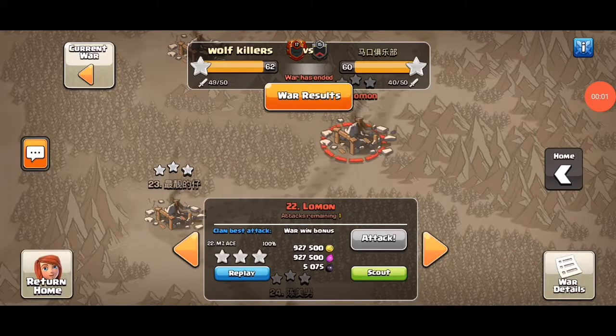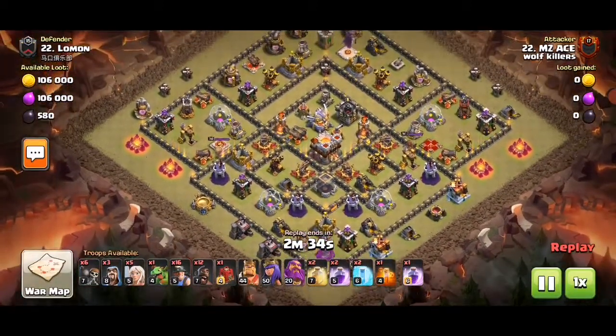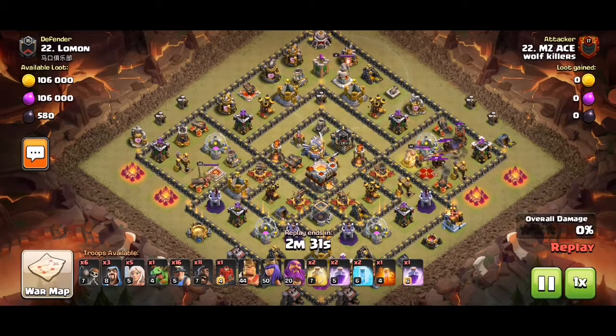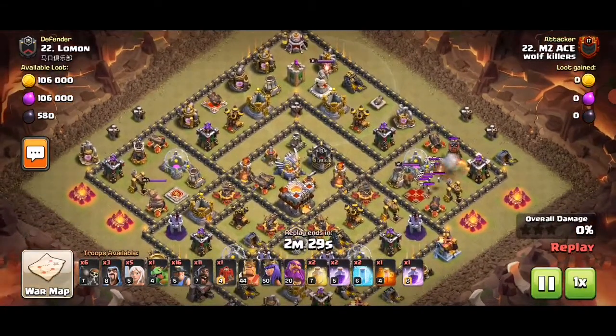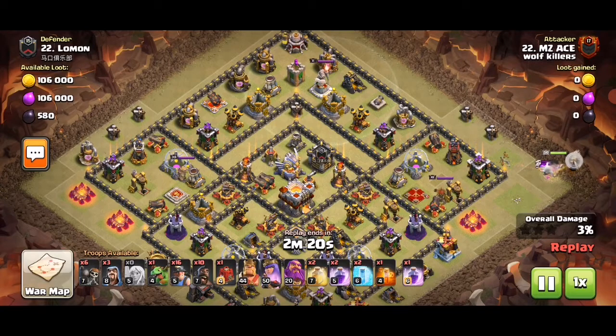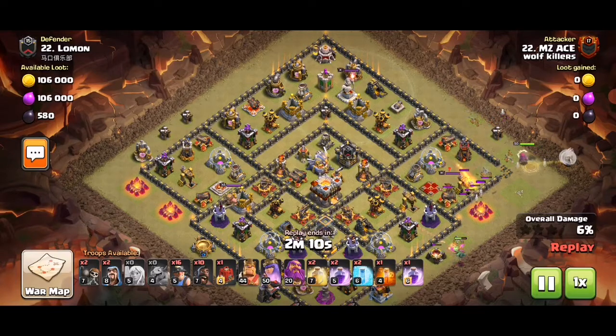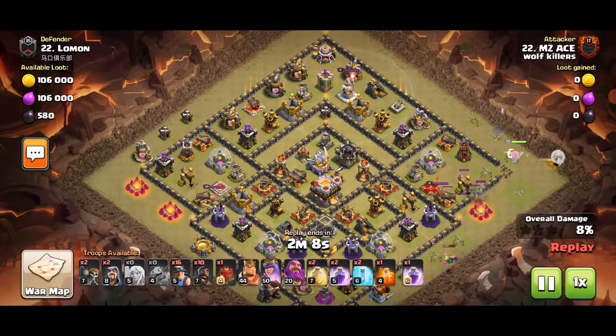Hey guys, it's Tom. I'll show you another normal war replay. We've got this famous internet base, and the attacker left a hole in the defender's base — I think it was a rookie mistake. Now we start our hybrid attack. Unfortunately the wizard gets targeted by that cannon.